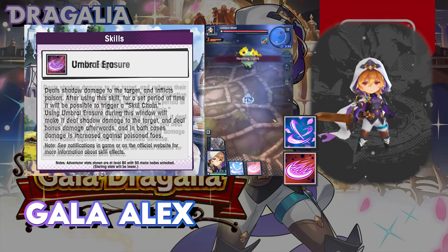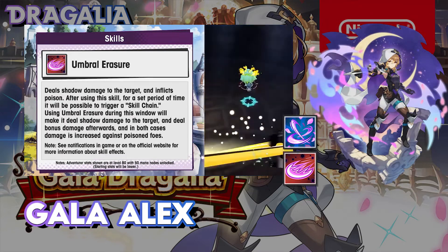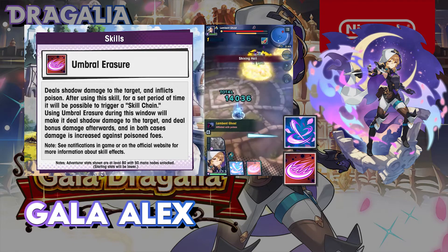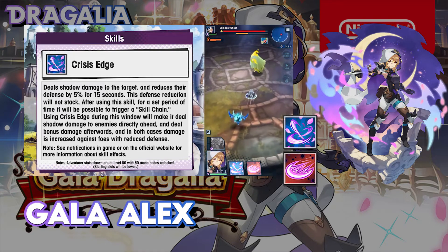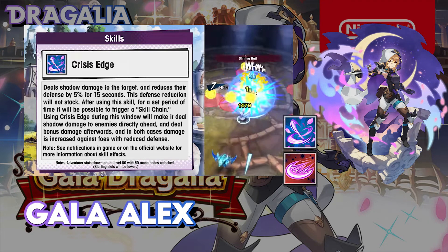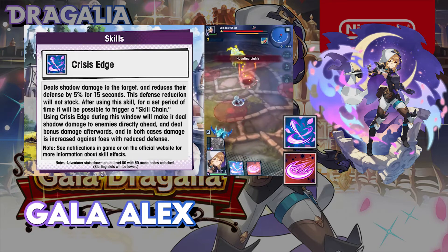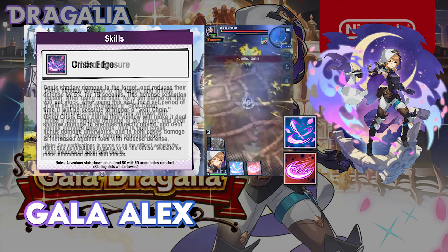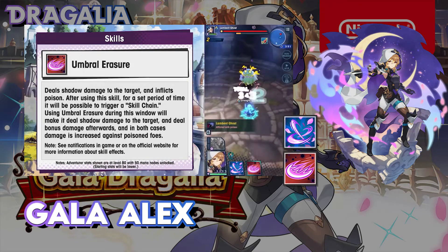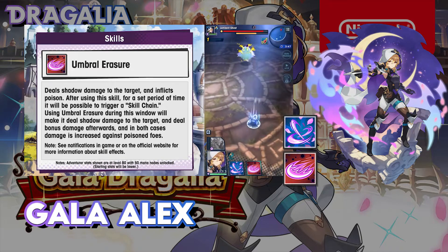Using either of her skills activates skill chain, which means that you can repeat skills and it will have additional effects based on the skill you used before and what the foe is afflicted with. A Crisis Edge after a Crisis Edge deals extra damage to enemies with defence down, but does not inflict defence down itself. An Umbrella Erasure after an Umbrella Erasure deals extra damage to enemies inflicted with poison, but doesn't inflict poison by itself. It's fairly simple.